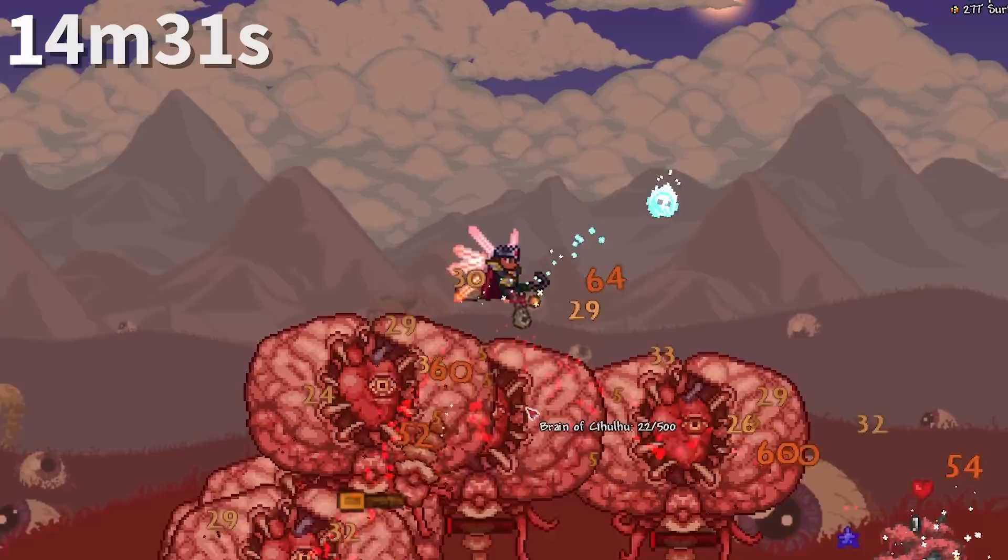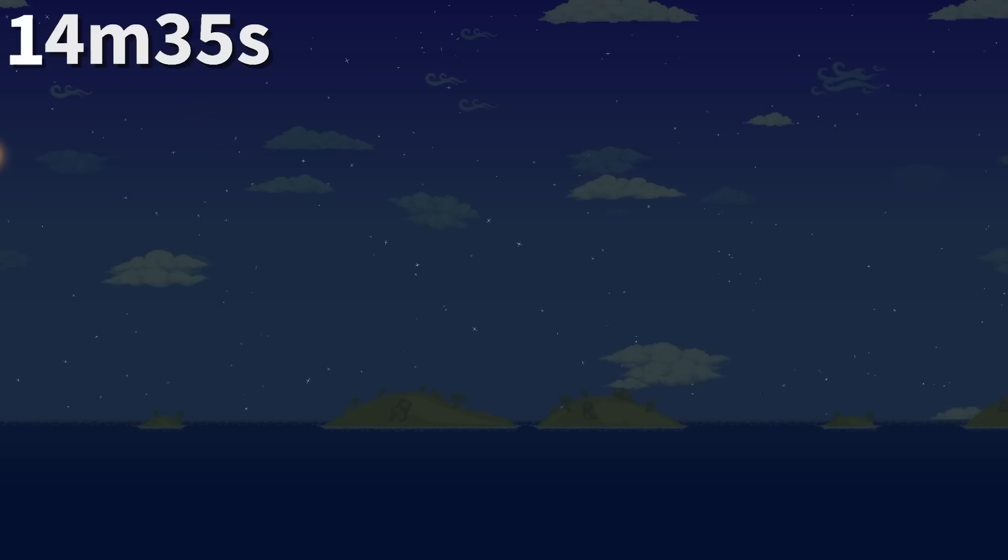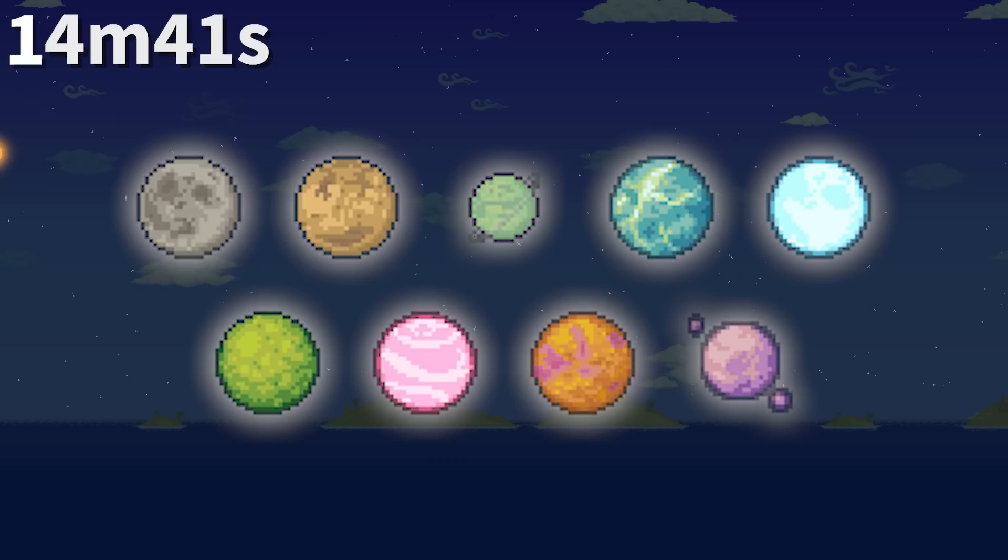The Life Drain's buff gives you 2.5 life per second of regeneration, which is 2.5 times what a Heart Lantern provides, or 5 times the Campfire's constant healing rate. There are 11 moon sprites in Terraria — Normal, Yellow, Ringed, Mithril, Bright Blue, Green, Pink, Orange, and Purple. The final two are only shown during the Frost Moon and Pumpkin Moon events and override the natural moon.